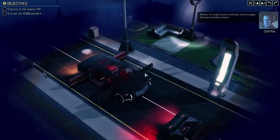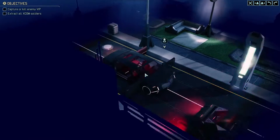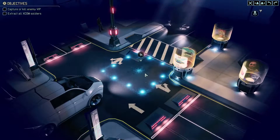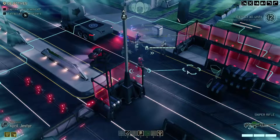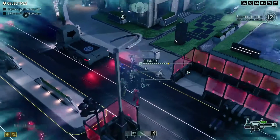Target location confirmed. Move to engage. Eliminate all hostile contacts. That's kind of crazy — we go in and we come back. Brent's consuming. We've got 12 turns, so we are on a timer. We're going to want to be efficient with our time as much as possible.